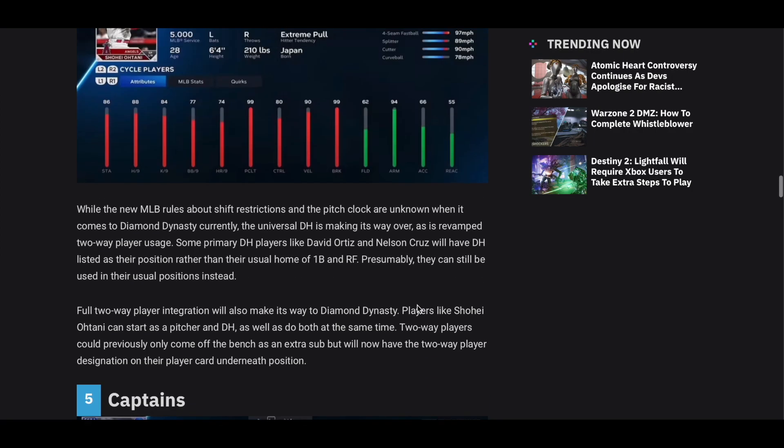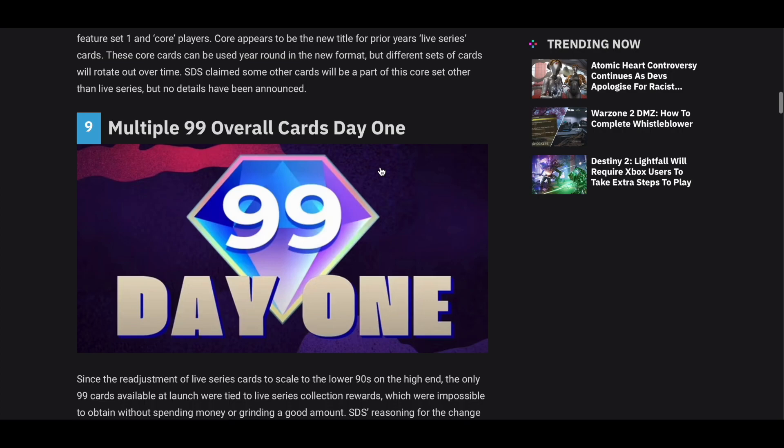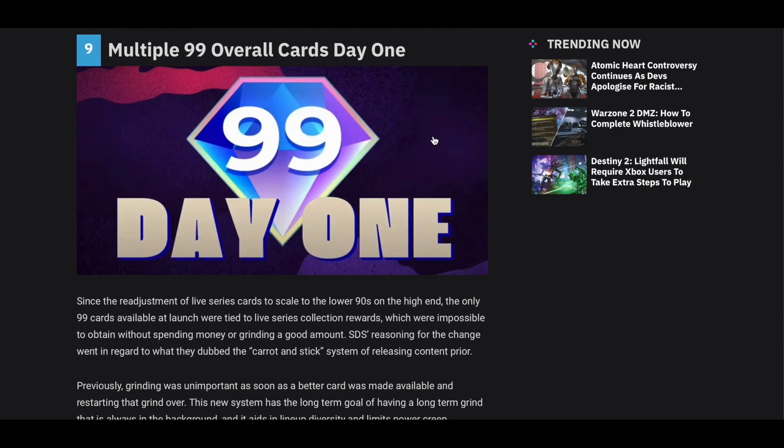Another thing they're going to do — let's scroll up — is 99 overall day one cards, which is kind of cool. They did say they were going to put some World Baseball Classic players in here. Trey Turner has been a freaking beast so far. I don't want to say it's going to be game-breaking if he gets a 99 overall day one, but that dude's always a freaking monster. So it's definitely cool to have a nice usable Trey Turner card for the first few months of the game.